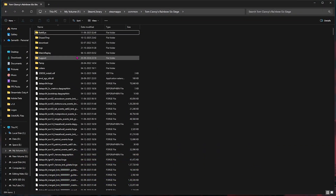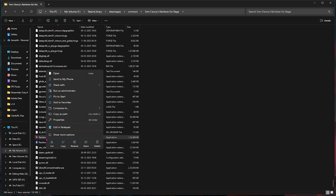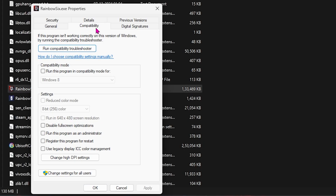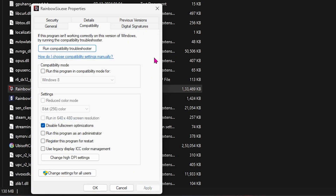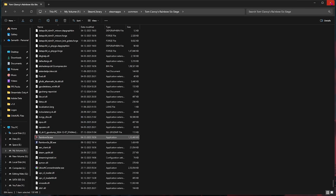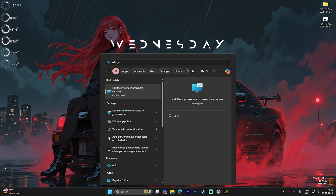The next step is compatibility settings. Go to the same location where your game is installed, scroll down to find Rainbow Six, right-click on your game, head over to Properties, select Compatibility, and click on Disable Fullscreen Optimization. Then click on Change High DPI Settings, select that option, click OK, and then Apply.